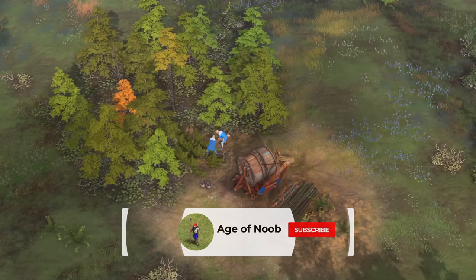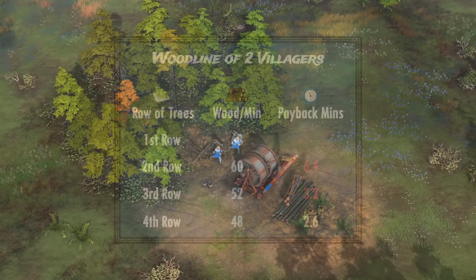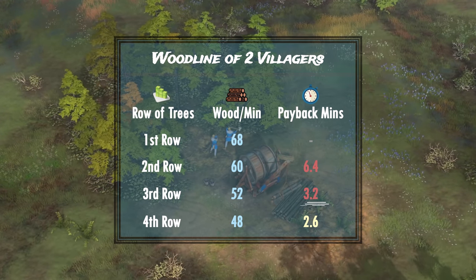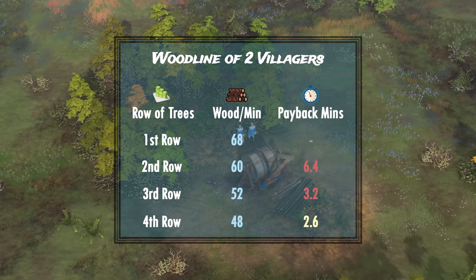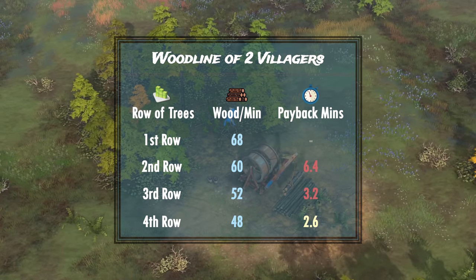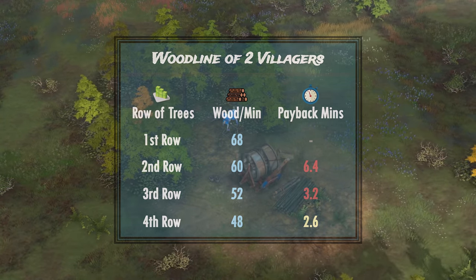2 villagers on wood is very common in build orders for many civilizations, and you can immediately see the numbers improving significantly. However, more than 3 minutes to pay back after the third row of trees is still too long to be worth the investment. By the fourth row it does drop to 2.6 minutes, but by that time you'll probably already be in the mid-game. In short, refreshing your lumber camp for only 2 villagers is generally not worth it.